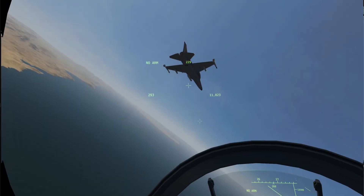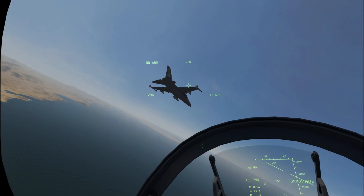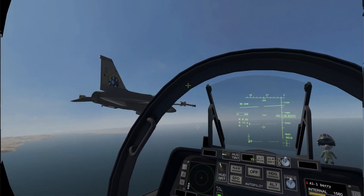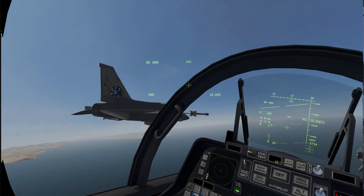Alright, so we'll do formation all the way to the carrier and then we'll just do it like a normal carrier break. Sound good? Copy that. Let me know when you want the approach and landing checklist.